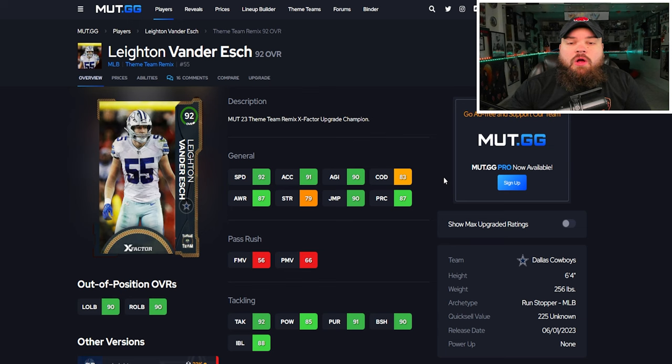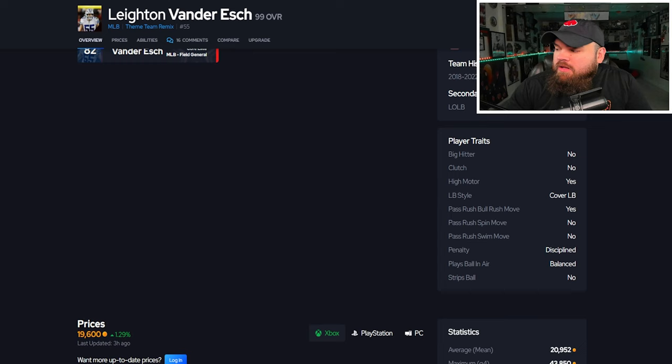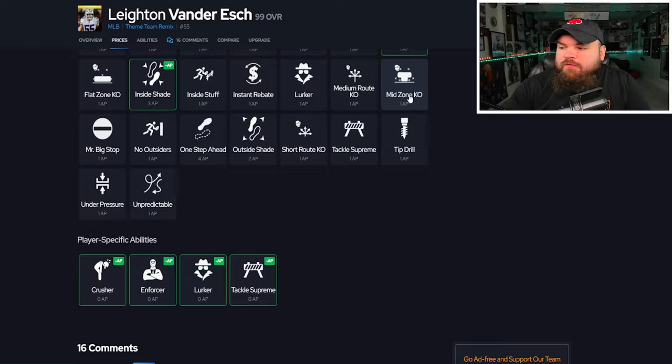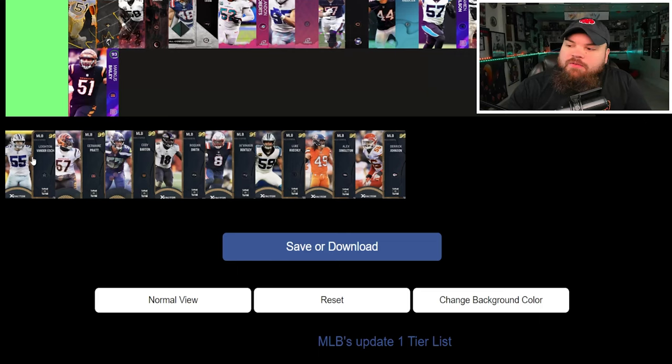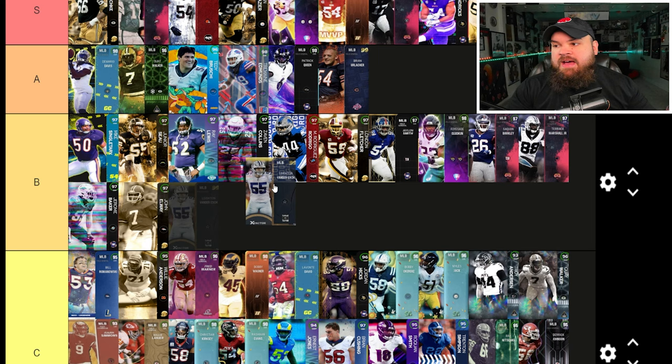All the remaining cards are theme team remix cards. When we cover Leighton Vander Esch's abilities, all the other cards in this section will have the same exact abilities. These cards start at 92 overall but go up to 99 with max rings. Vander Esch got a bit shortchanged — only 97 speed potentially, play rec 95, block shed and impact blocking are decent, but he doesn't hit 90 zone, which is a major red flag. No big hitter either. For abilities: crusher, enforcer, lurker, and tackle supreme all for zero. Not hitting 90 zone puts him in B tier — his X-factors save him from C.